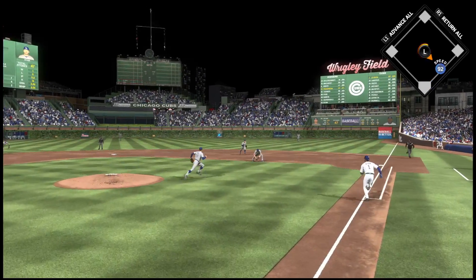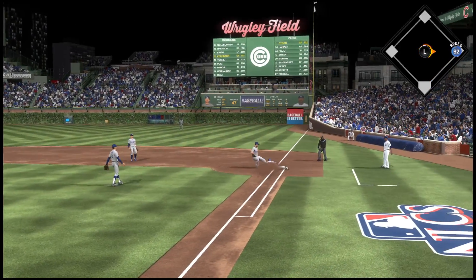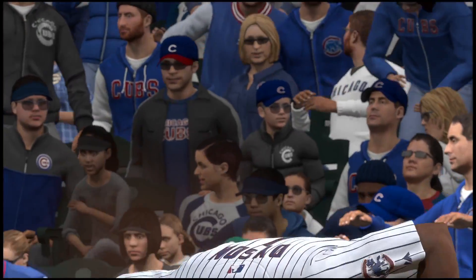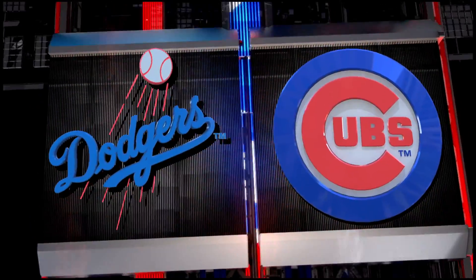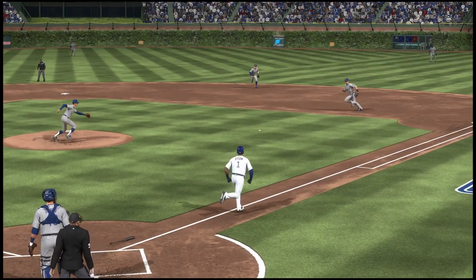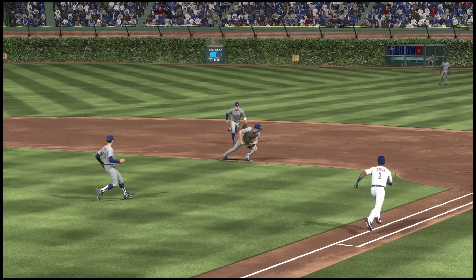He tries to bunt for a base hit, gets this one down, and he's safe. Maybe this bunt is a sign of things to come — this offense has been struggling. They've just shut down most of the game. Maybe they're changing the game plan: drop a bunt, play a little small ball. We'll see what they do the rest of the inning.